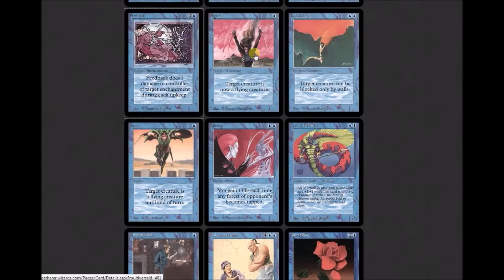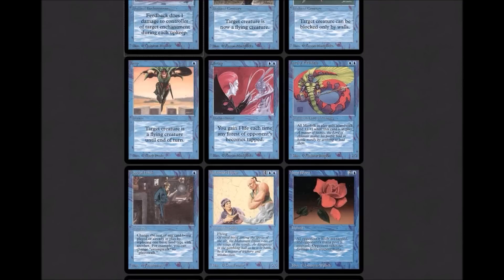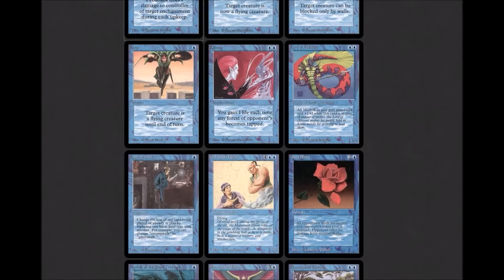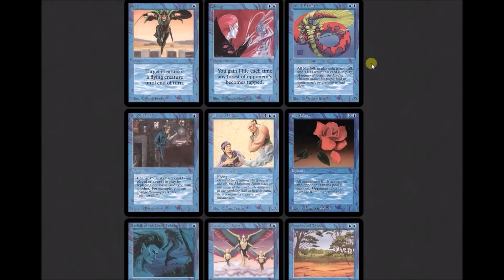Flight is part of a little cycle of enchantments that grant the marquee ability of a color. For one blue, target creature gains flying. Invisibility: target creature can only be blocked by walls, for two blue. Jump is the instant version of Flight — target creature gains flying until end of turn for one blue. Blue's first hoser: Lifetap, for two blue: 'You gain one life each time a forest an opponent controls becomes tapped.' Not great, because they're tapping it for things that normally deal a lot more damage. Lord of Atlantis is a 2/2 for two blue — the first lord on a creature: 'All merfolk in play gain islandwalk and +1/+1.'